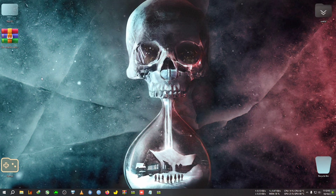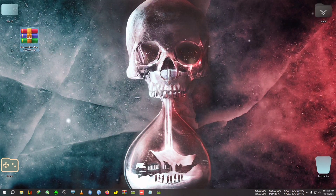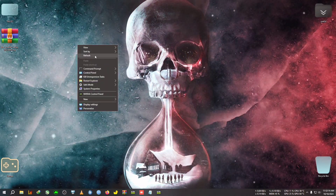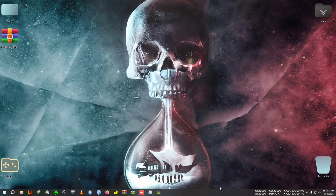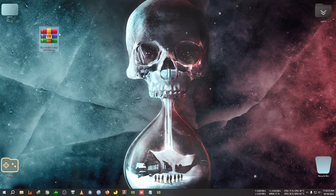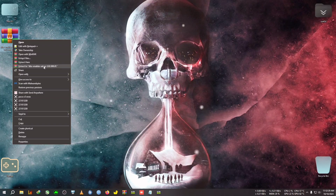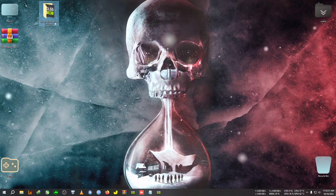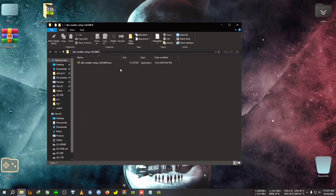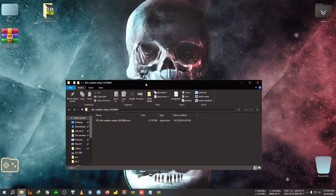After quitting the game, we'll use DLSS Enabler — the latest version, which is 3.02. The changelog will be mentioned in the description. There's music playing in my neighborhood so I don't have much time, but after extracting the zip you'll find the DLSS Enabler setup. Old users will know what to do, but if you're new, follow along and I'll teach you step by step.